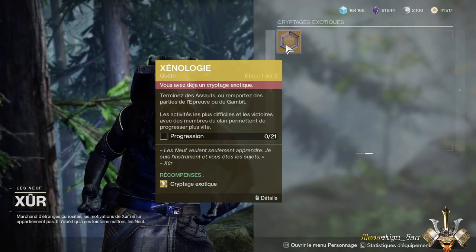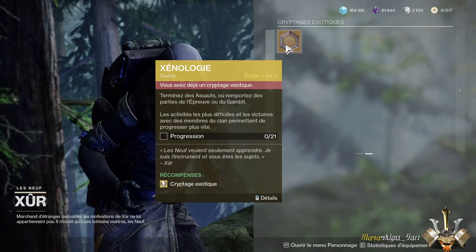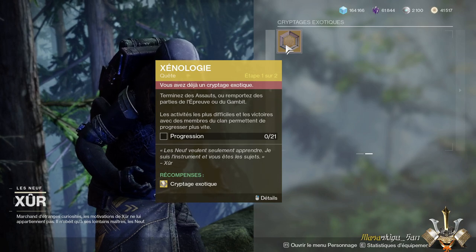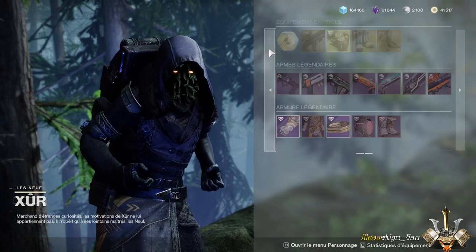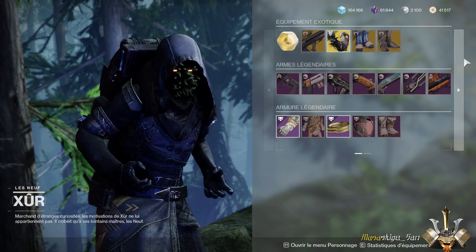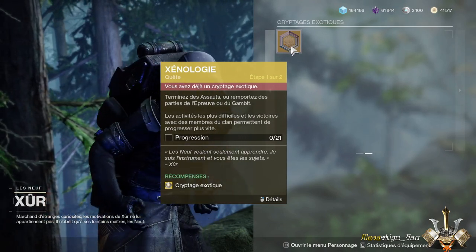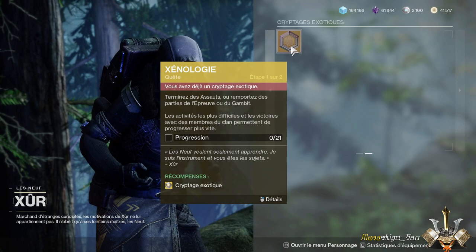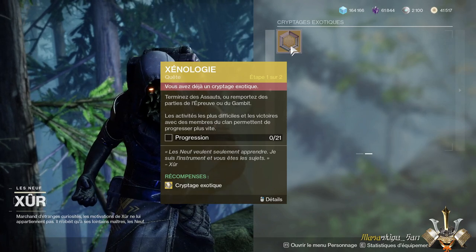Nous avons également la quête du cryptage exotique. Pour le récupérer, il faut que vous fassiez 21 activités : un mix des assauts, deux parties de PVP et deux parties de Tombe-Bit. Une fois que vous avez vos 21 activités, vous avez votre cryptage exotique, qui peut s'utiliser de deux façons. Soit vous pouvez reprendre un engramme prédestiné, mais vous pouvez le faire qu'une fois par semaine. Ou soit ça peut vous permettre d'acheter une arme exotique, via une quête exotique que vous n'auriez pas pu faire, en allant à la tour au kiosque exotique. Je vous mettrai en suggestion le tutoriel que j'avais fait à ce sujet.